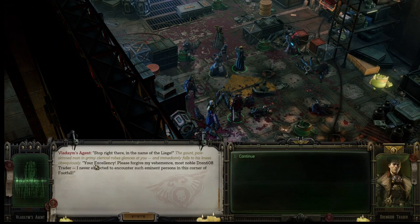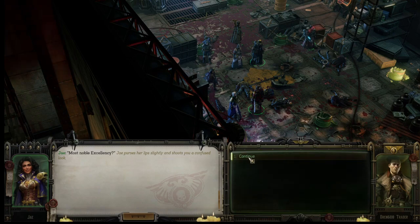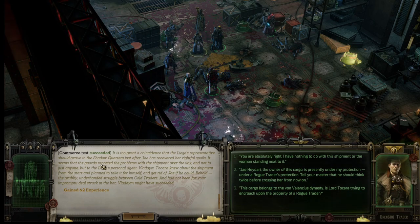Stop right there in the name of the law. The gaunt, pale-skinned man in clerical robes glances at you and immediately falls to his knees: 'Your Excellency, please forgive my vehemence. I am Donovan Tucker's personal agent. I came here to remove from criminal circulation the shipment — the Xeno heresy that has been fraudulently delivered to a bastion of the Holy Imperium.' He looks at Jay: 'It is too great a coincidence that the Legion's representative should arrive in the Shadow Quarters just after Jay has recovered her rightful spoils. Vladimir Tucker knew about the shipment from the start and planned to take it for himself.'